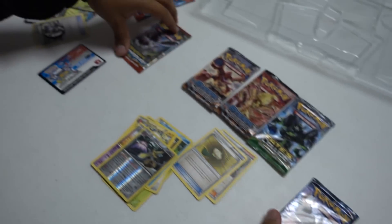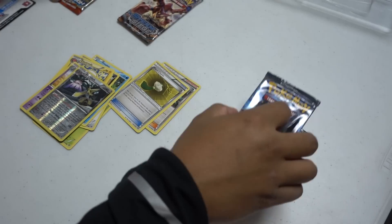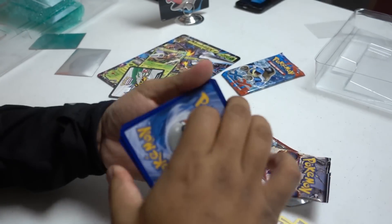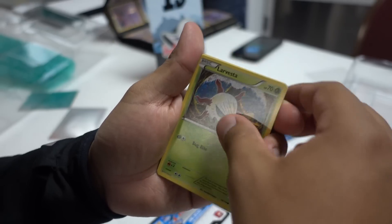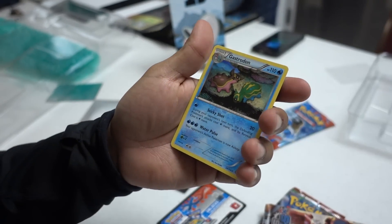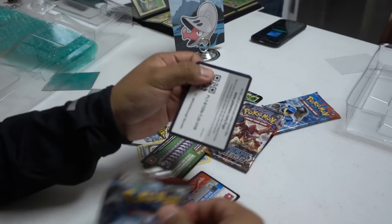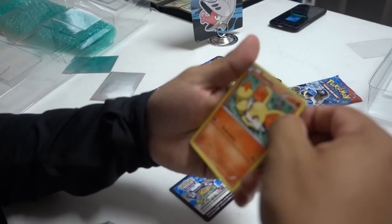I'm an Alakazam guy. I'll do the Fates, and you can do Evital since you're playing Evital, and I'll give you Zygarde. Opening these: Mankey, Shellos, Ditto, Larvesta, Aipom, Drifblim, Guard of War Spirit Link, Driftblim, reverse Tangela, and a Gastrodon. We got a reverse rare — we got Aegislash. So we have one point.